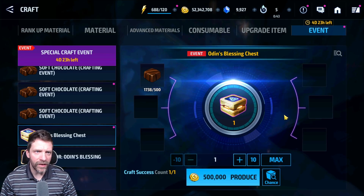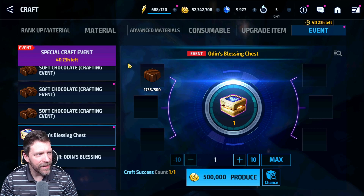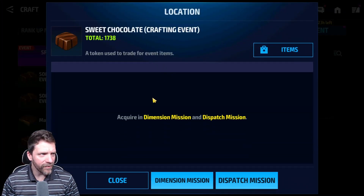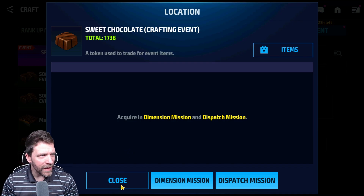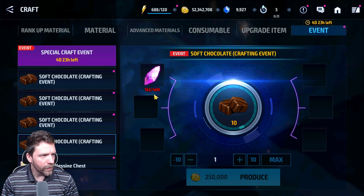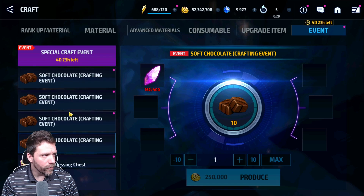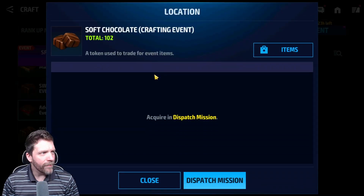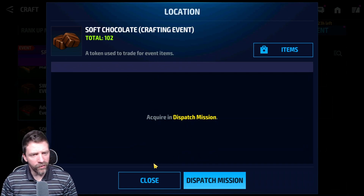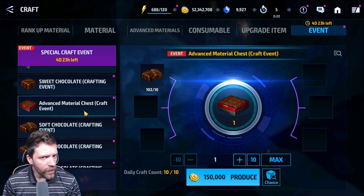Today we started to have a lot of mats — we have 1738 sweet chocolate, and then we have the first soft chocolate and the second one at 102. So we're starting to have a little bit of stuff.